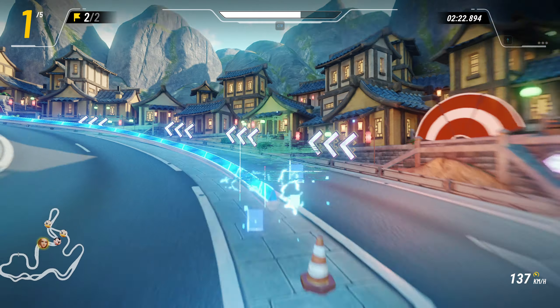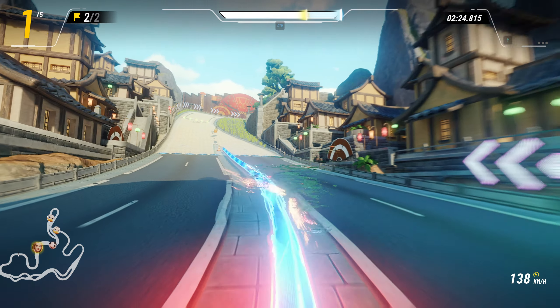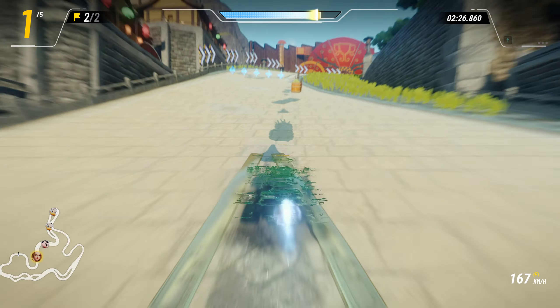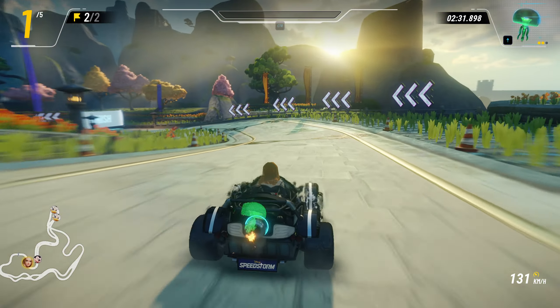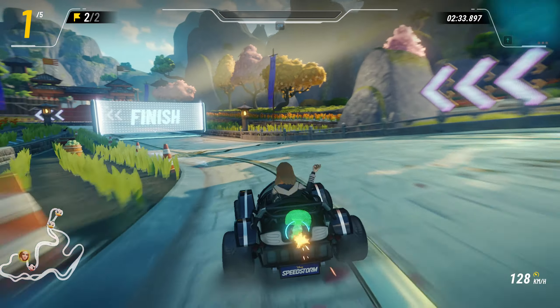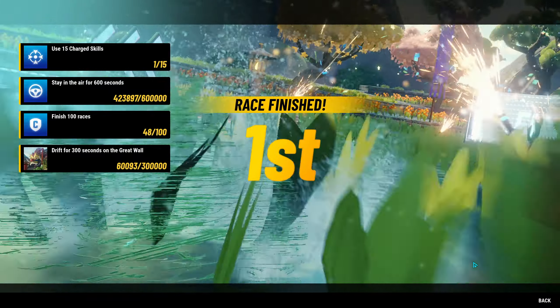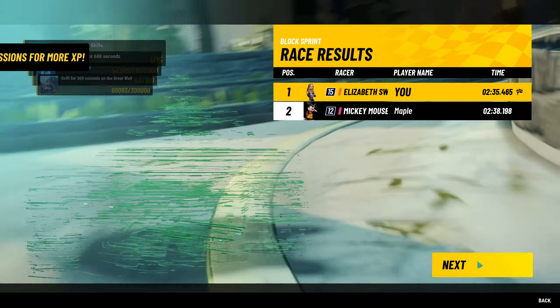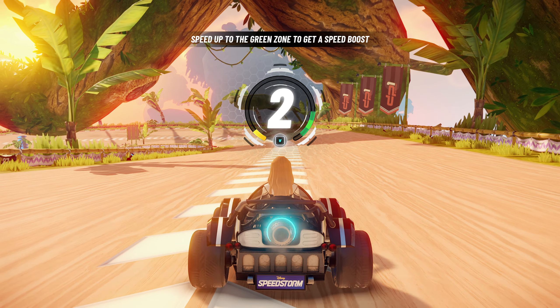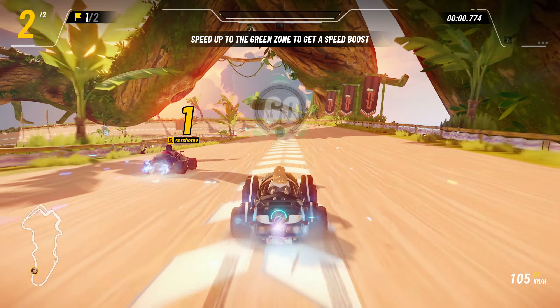Also, every character has their own special ability that you can get by going through those diamond power-up pickups. In Elizabeth's case, it's that yellow S where she does a lasso above her head, and you shoot forward maybe a second or so on the track. It might have something else to it, but that's mainly what I've seen.